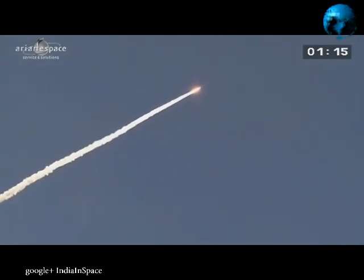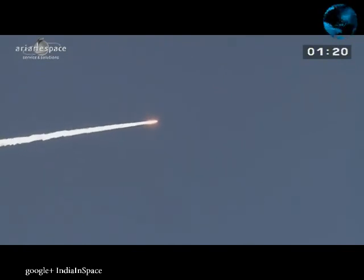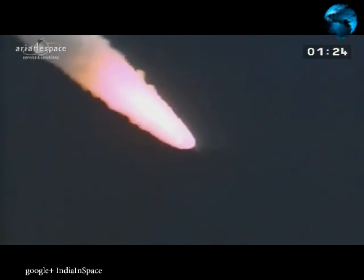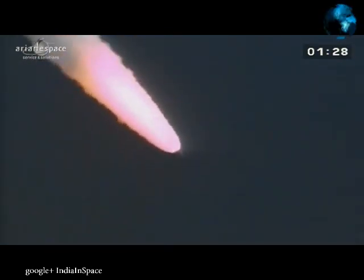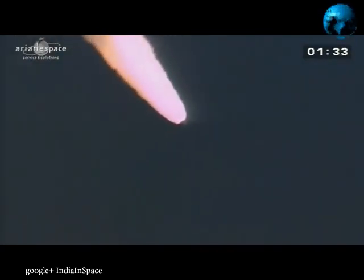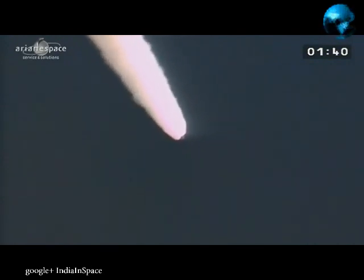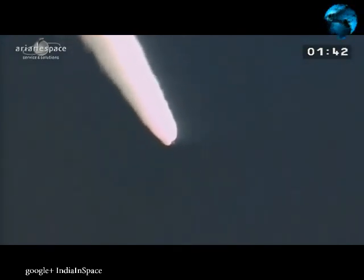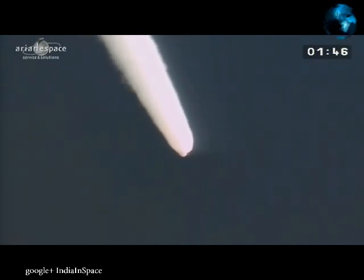Right now she weighs 775 tons at liftoff. She's burning five tons of fuel per second. The DDO says everything is okay on board — two and a half tons in each booster per second, and the core stage burning another 300 kilos per second. Ariane is now following the program in the onboard computer, located in the vehicle equipment bay just under the satellites, which gives all the orders including stage separations. The VEB — vehicle equipment bay — is the cockpit of the launcher.